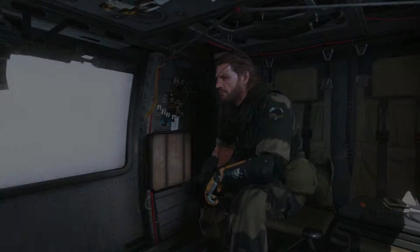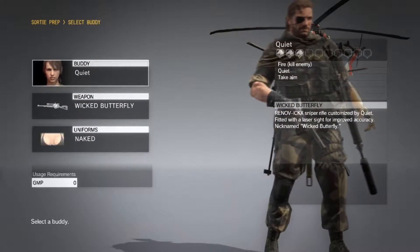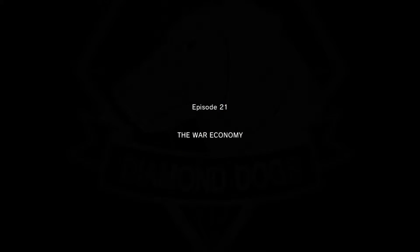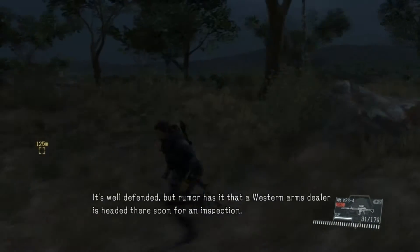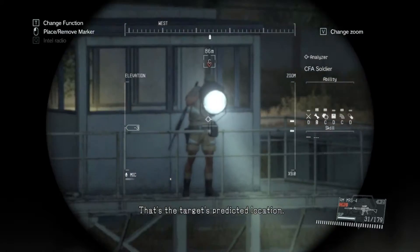Mission ex — heading to Central Africa. Nova Braga Airport is the CFA's most critical outpost along the border. It's well defended. The rumor has it that a Western arms dealer is headed there soon for an inspection. That could be your chance to eliminate the target from a distance. You made it. I've sent the information to your map screen. That's the target's predicted location.